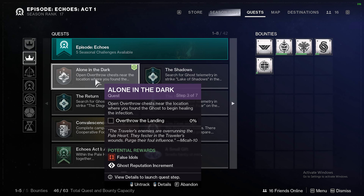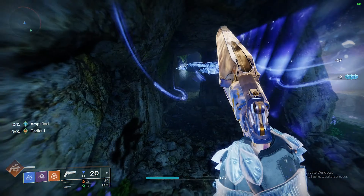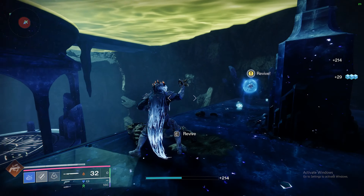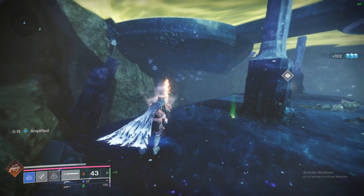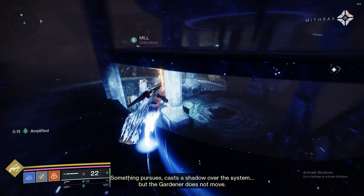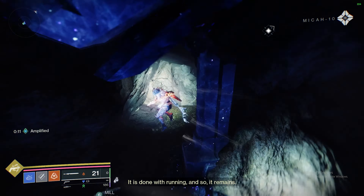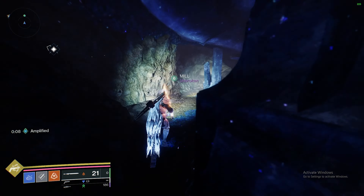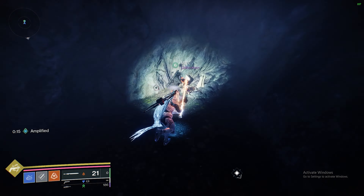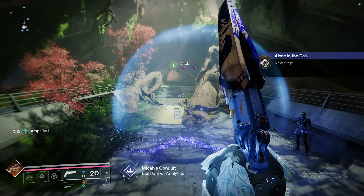More Overthrow again — they're really forcing this new game mode. Once you're in the cyst step, follow the bird. Once you get to the boss, kill the boss, then turn around and heal the dead ghost. I'll show you where the fourth encryption code is: go down in the old boss arena, find the spiral staircase, go all the way down to the bottom of it and there's a little crevice. That's where the fourth one is. It might be a bit tricky to get to. Once again, speak to the ghost and speak to Micah.